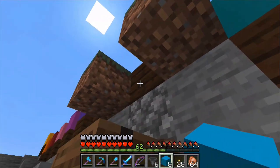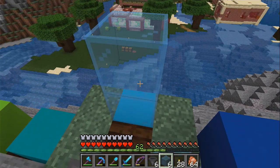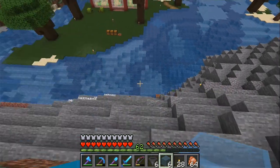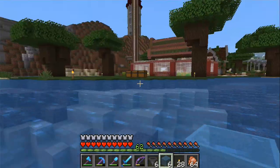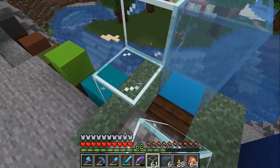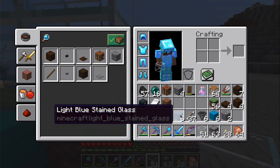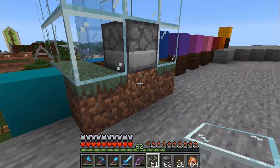The concrete blocks like that, blue stained glass — we need regular glass. We also actually need a dispenser in the back here.